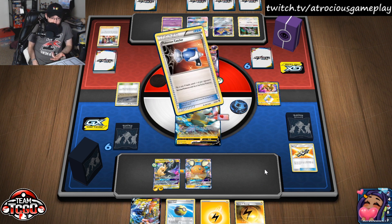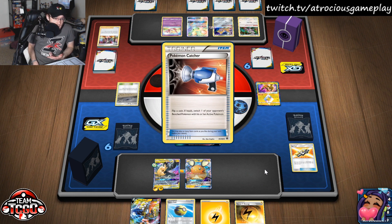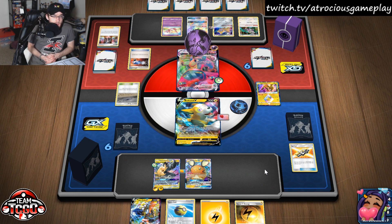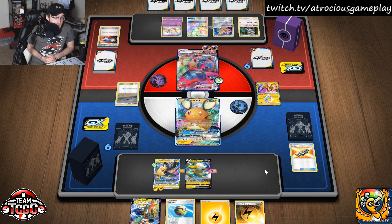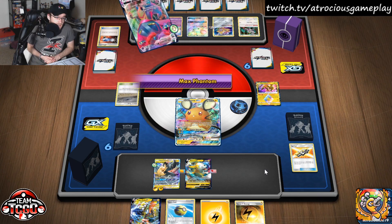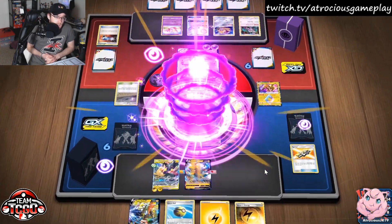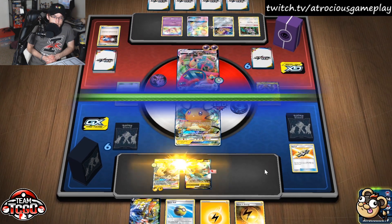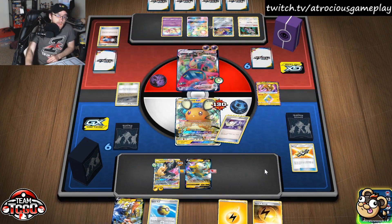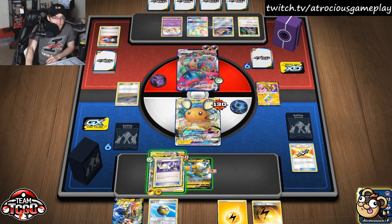We get our Tapu Koko V, which is really nice. They're going to Pokemon Catcher up the Pikachu and Zekrom to try to two-hit KO it. Actually they're going for the Dedenne instead — interesting. This makes it really tough because now we really need a Switch card. And look at that — top deck Switch! We're going right here.